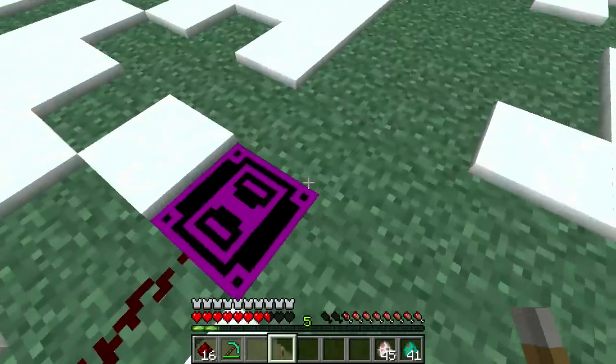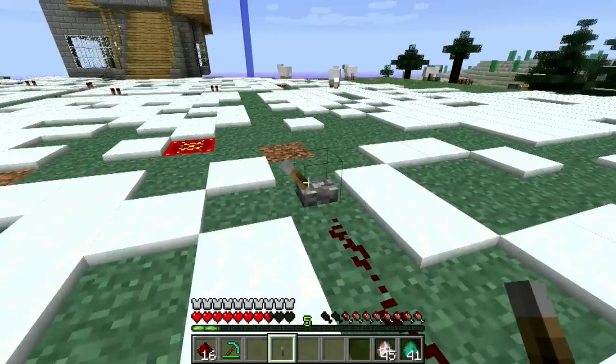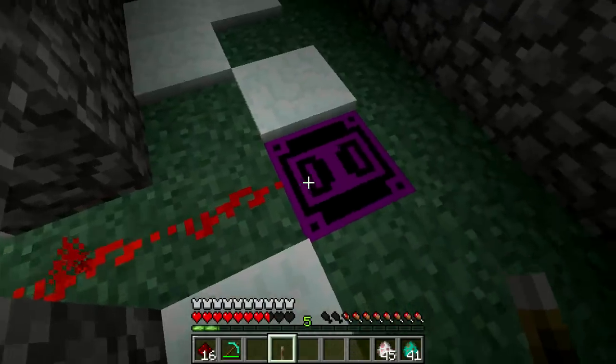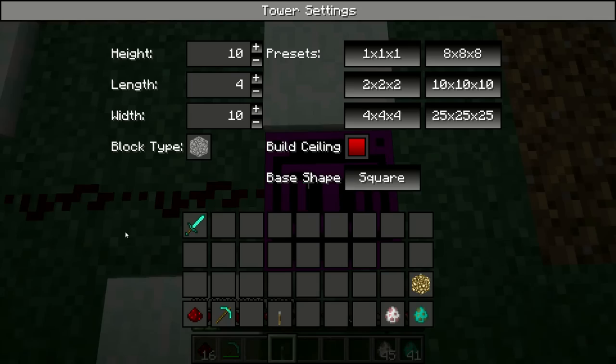We have configuration for this. If we hold down tab and right-click, we can say build the ceiling. We can say make it shorter, or change the length and the height. Let's turn it off first, then make some changes.